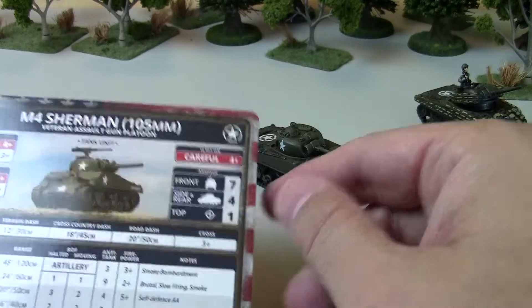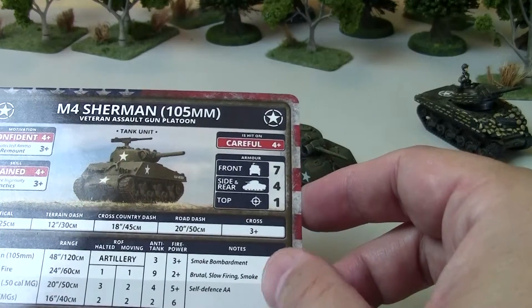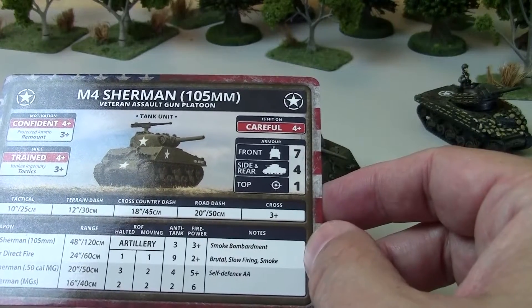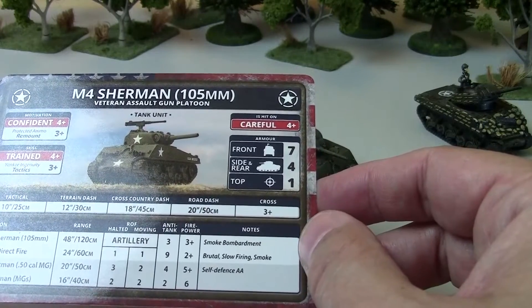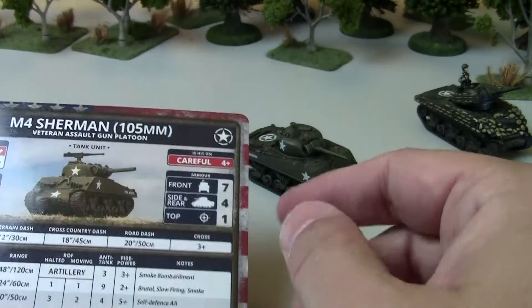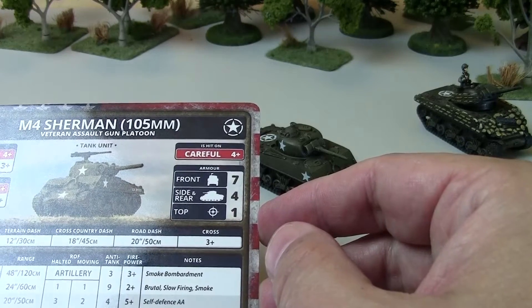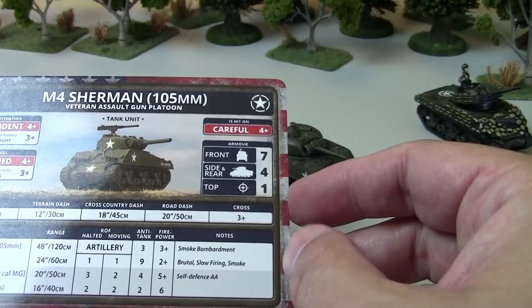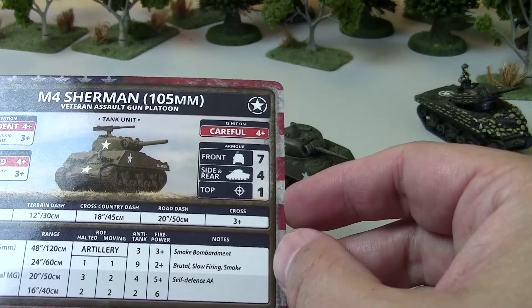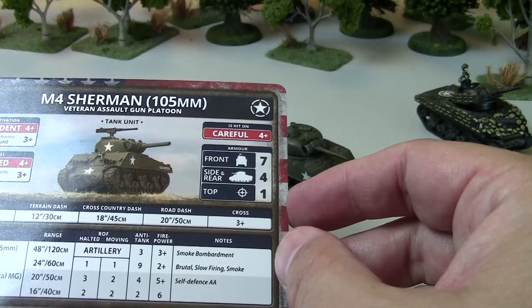The Sherman 105 has an M105mm gun in the turret — the same gun as an artillery piece or Priest. It has a 48-inch range for indirect fire, anti-tank 3, 3+ firepower, and can fire a smoke bombardment. For direct fire it has a 24-inch range — pretty short — one shot whether parked or not, anti-tank 9, and 2+ firepower, but it's brutal and slow-firing, making it not very successful on the move. It can fire smoke puffs and has the same machine guns as every other Sherman.